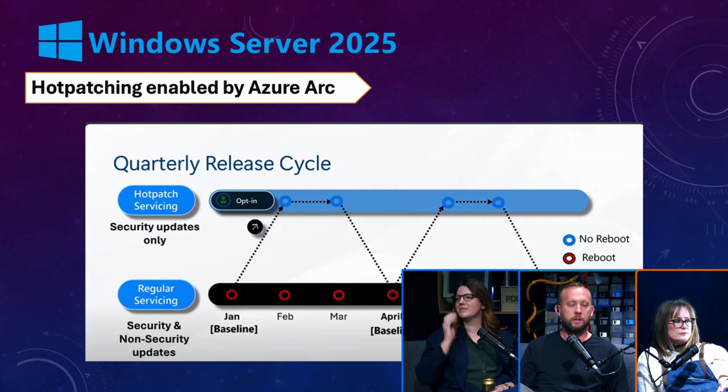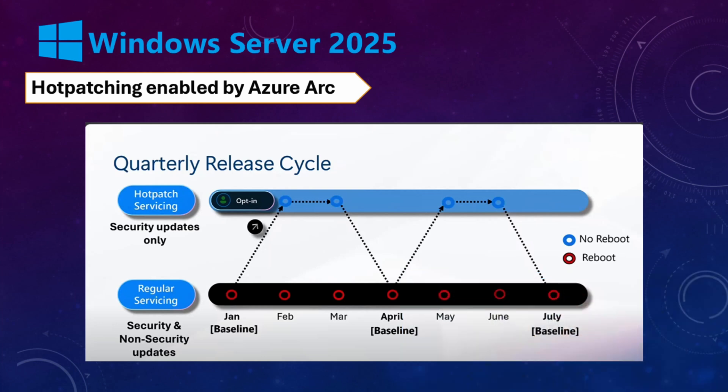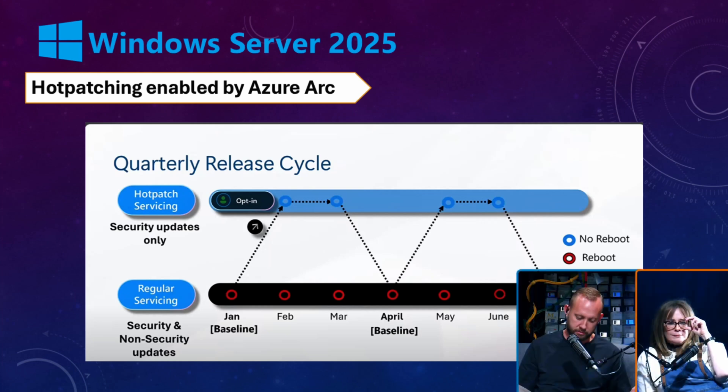The first feature is hot patching. Essentially, if you don't want to reboot your servers — which can be kind of scary at times — you don't have to; it'll still update. Instead of doing reboots 12 times a year, you're doing just four times a year. It's opt-in and there's very specific criteria, because some things still require a reboot. Welcome to this century — others have been doing this for a while, but it's nice to finally see it in Windows.